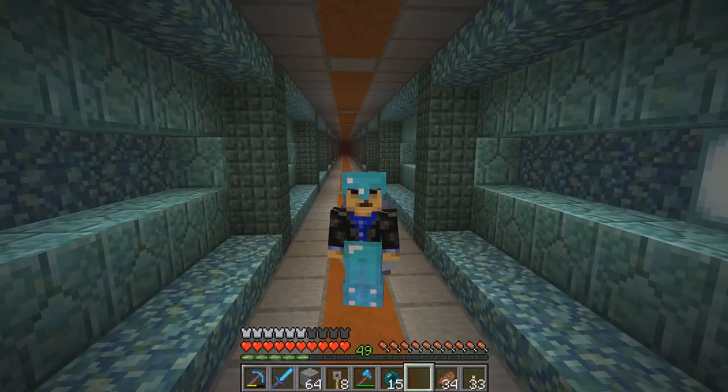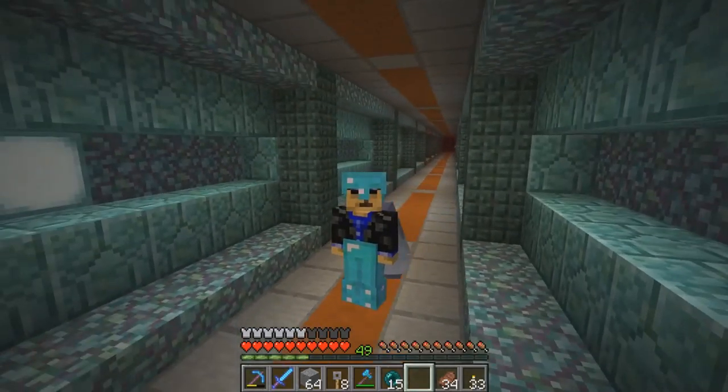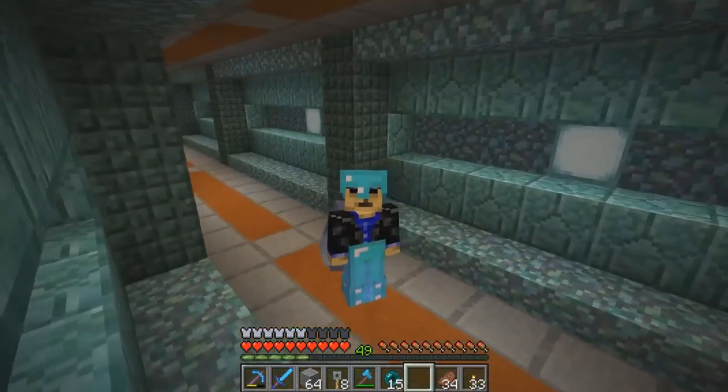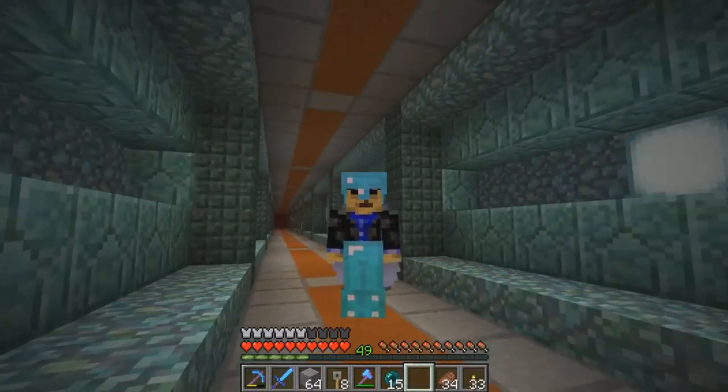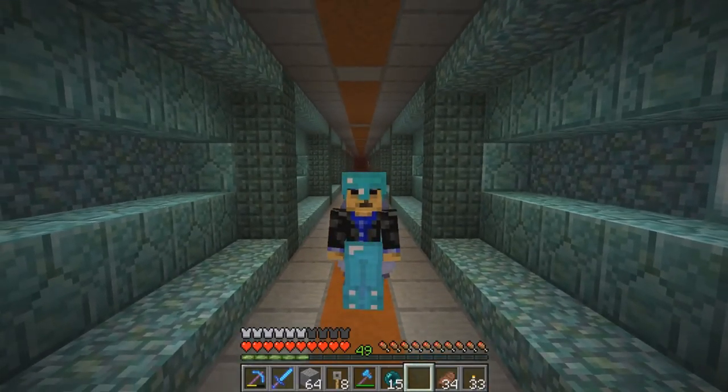I'm using the generic texture pack - not my super duper KMA's Corner pack. Just the default, which is Faithful 32 with some extra options, so torches and things look normal. It might actually be good to stay with this texture pack for this series.